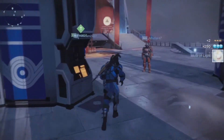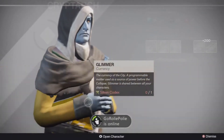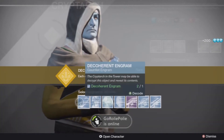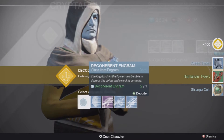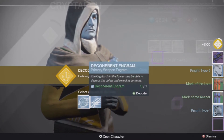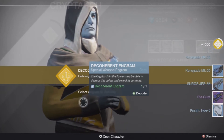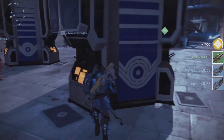I'm going to show you guys a couple of the drops I got by doing this method. I did it for about five hours and got about three or four different legendary pieces. By doing this you also level up your cryptarch level. Here is my legendary RPG that I got right there.